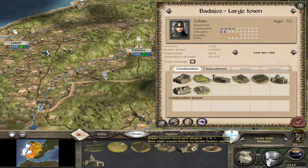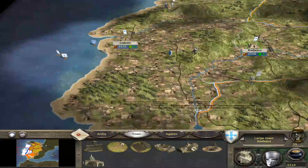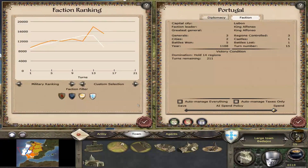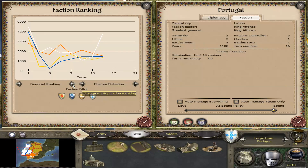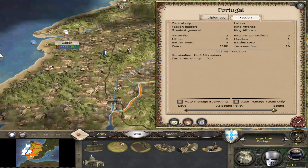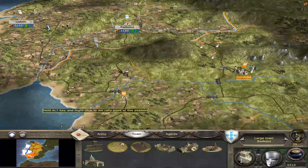Now I just have to get some decent buildings. I might go for this Ballista Maker. But overall, how are we doing? Financially compared to everyone — production-wise we're still just flatlining. Look at this — the Moors lost that city, and then next turn they got it back. Financially, oh my god, we are doing fantastic. I really don't want to lose any of my cities — that would be huge.